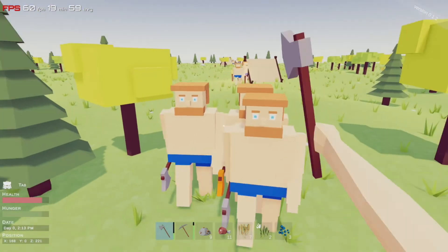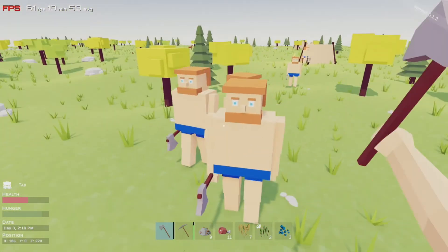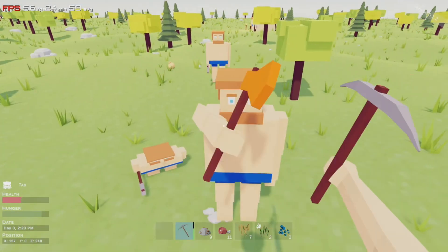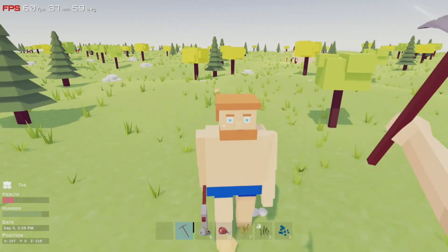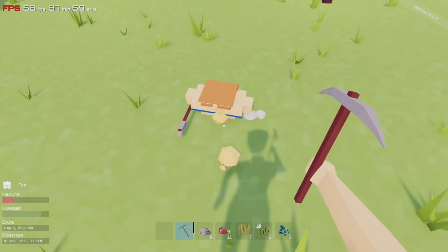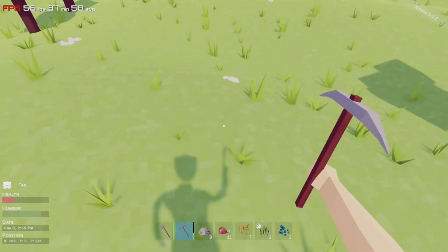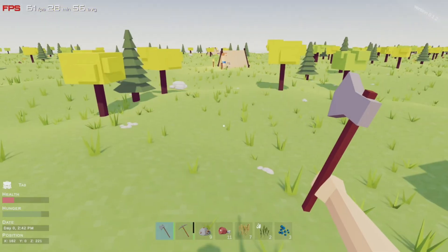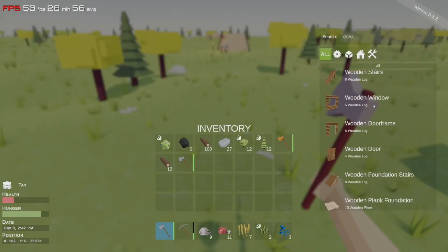I'm trying to kill these enemies in the little village area — fighting them off. I lost my axe in the scuffle. Death is a thing — I just got killed. There's another enemy over there too. I'm confused about the respawn situation.